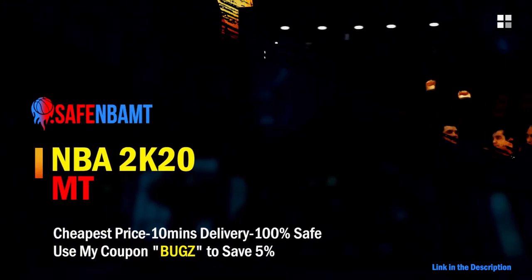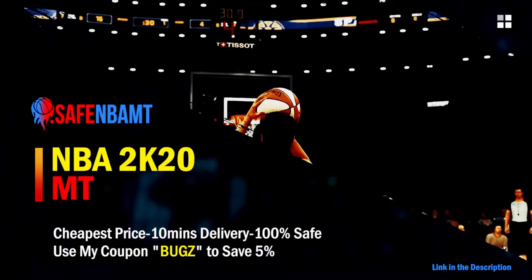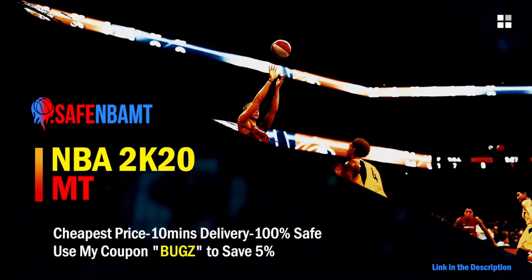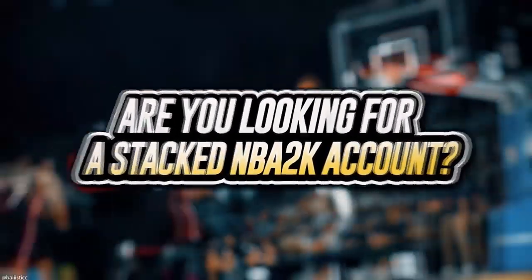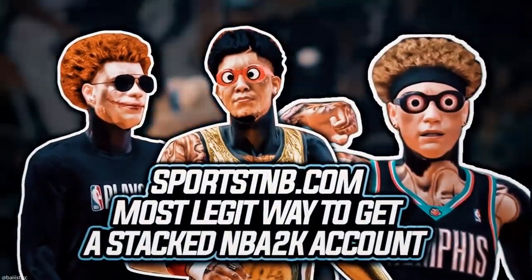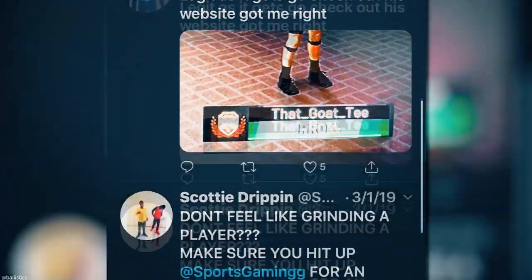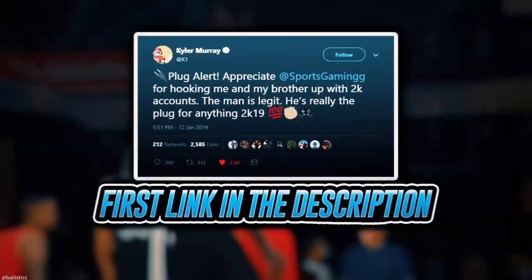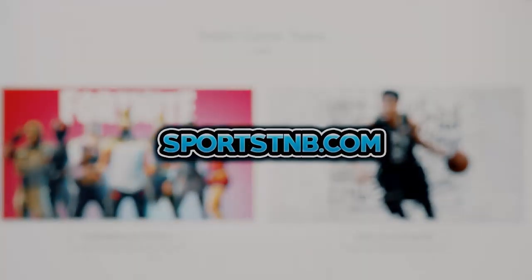If you want cheap, fast and reliable NBA 2K20 MyTeam coins, head on over to nbasafe.com and use code bugs for five percent off at checkout. If you're looking to buy a stacked NBA 2K account with max badges and more, visit sportstmb.com — he has been in the community for years and has hundreds of reviews. Click the first link in the description to get your account today.